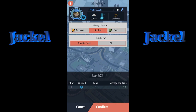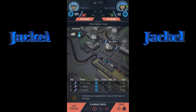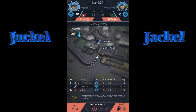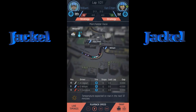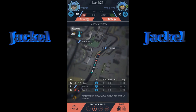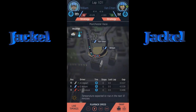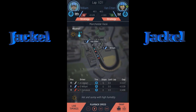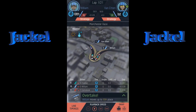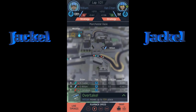Nigel says: use the strategy button to ask drivers to push if you have a clear track in front of them. Drivers who are pushing will drive faster but tire wear will be higher and they'll be more likely to make a mistake, so don't push for too long. Waiting for five green lights — strategy set to push for Etting, confirmed. Williams will drive neutrally since the track is wet.